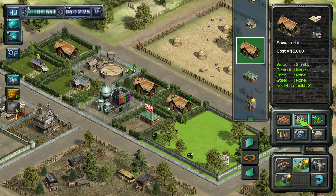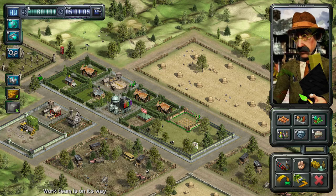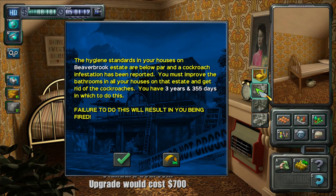These guys are doing the money thing for us. Can we pop in another one over here? Who said you could build a hippie commune there? You didn't get permission from us! If you are intent on bringing pinkos and anarchists into our midst, you had better make amends by improving the bathrooms in all of your houses on the estate within two years. Failure to do this will add a hundred black marks to your record; completing this mission will reward you with a hundred white markers. The hygiene standards in your houses are below par, and a cockroach infestation has been reported. You must improve the bathrooms in all your houses on that estate and get rid of the cockroaches soon.